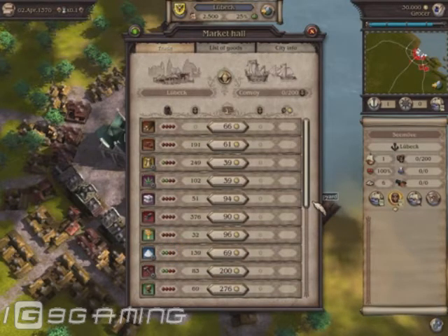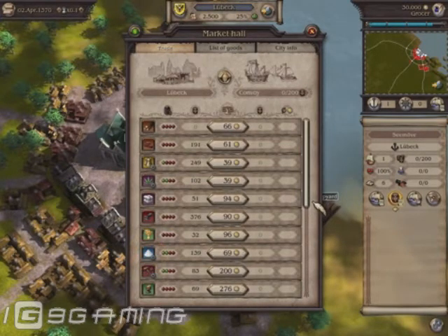Next to it is the price. The stock bar shows us how well the city's needs are met. At the beginning, the one thing you should remember is this: buy only when the stock shows two bars. Inasmuch as salt is produced in Lübeck, which you can see from the tiny sprocket, both supply and price are good.